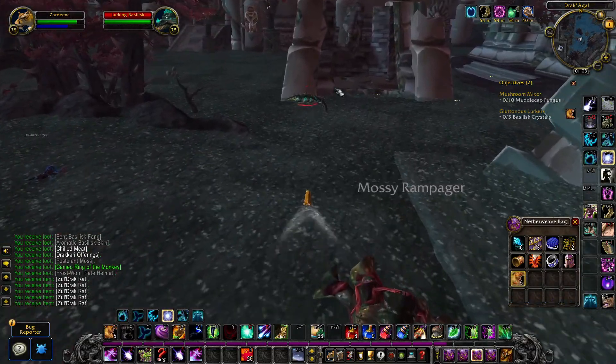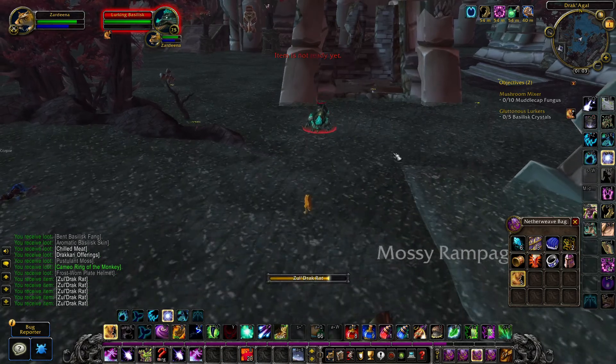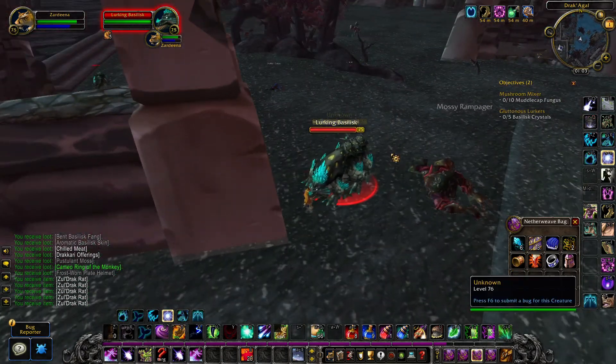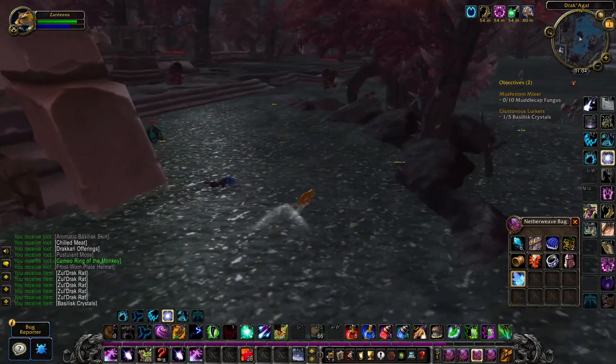If you want to do the Gluttonous Lurkers quest, you need to throw rats at the basilisk. Once you have thrown five rats to the basilisk, they will become a gorged lurking basilisk and you can right-click them for the crystal.